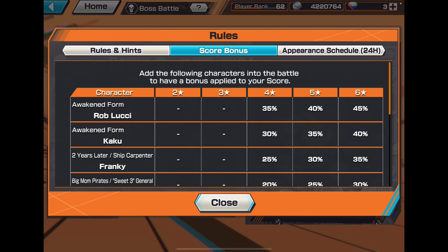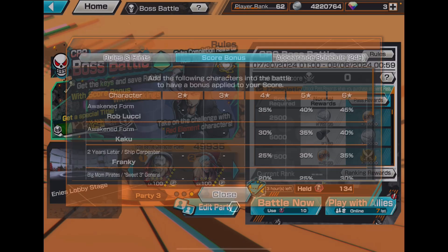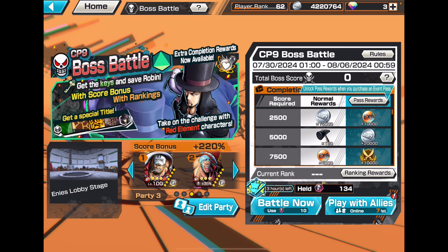Robin Lucci is an EX character and Kaku is just a regular legendary. I haven't seen Kaku being used that much — maybe once — but Robin Lucci a lot. The medal for the rankings is 18% attack for blue element. I'm going to try my best to get in the rankings, potentially at least the 1000s or the 500s, because for the previous one I was able to get around 500-something.